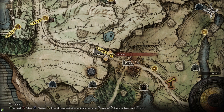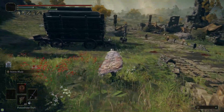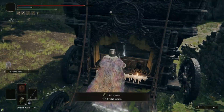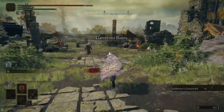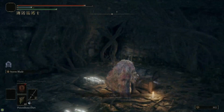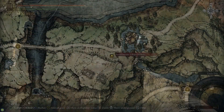After that, we're going to head over to the Gatefront Ruins in Limgrave. Here, we're going to grab the Lordsworn's Greatsword out of the first carriage next to the Site of Grace. We're actually going to be using this as a tool to cast the Stormblade Ash of War, so technically you can use any kind of sword or greatsword that you want, but that one's the easiest one to grab. Because while we're in the area, we're also going to grab the Stormstomp Ash of War.